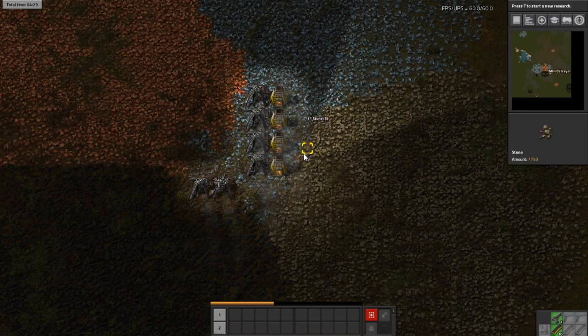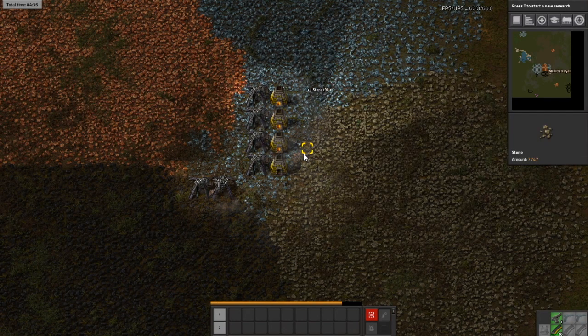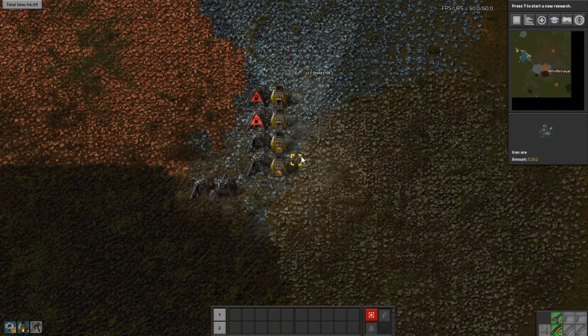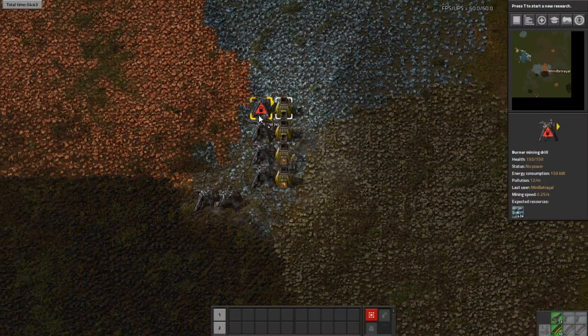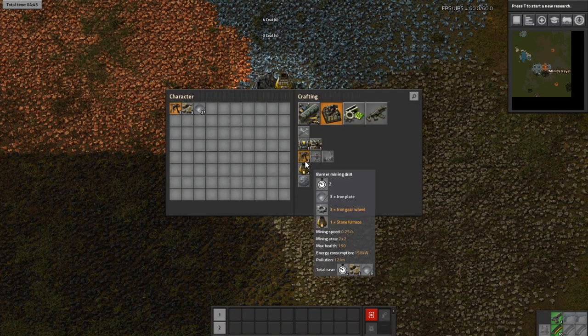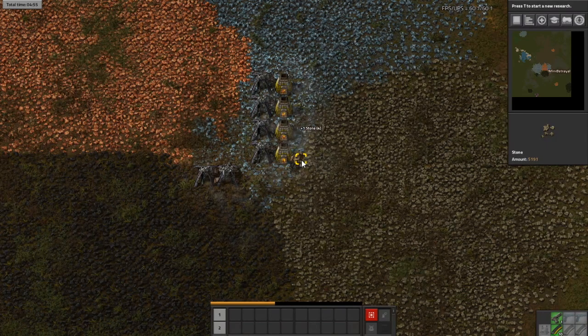Ordinarily what I like to do is get a few mining drills feeding into a wooden box just to pick up some stone so I don't have to spend all my time mining stone by hand. But I don't have any wood on me at the moment, so I'm going to do something I very rarely do and actually make an iron chest.